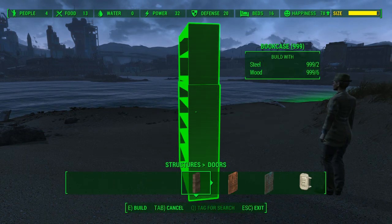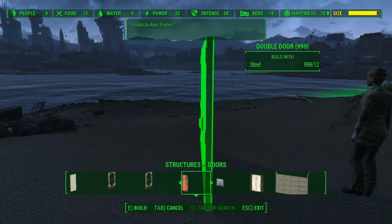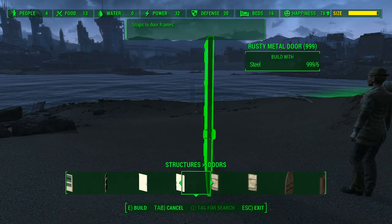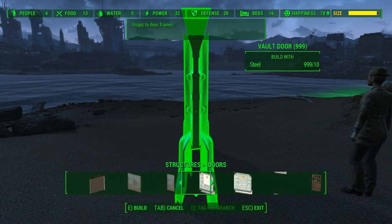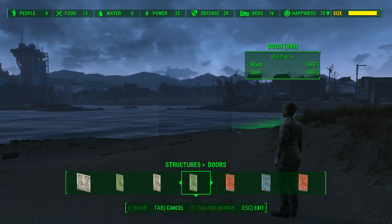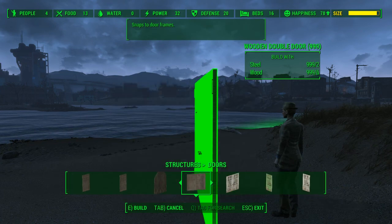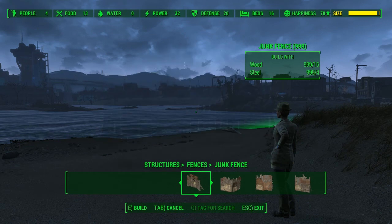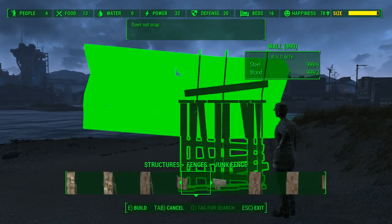It adds in all of these new doors — bookcases, bulkheads, cell doors, closet doors, elevator doors — there's so much you can add. Just look at all these doors at the bottom. This is the one I used: the vault door. Then you finally go back to the normal ones, but you also have the double door.